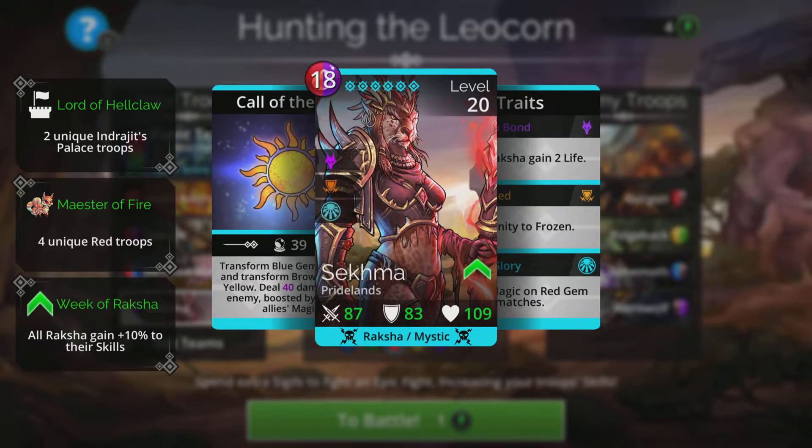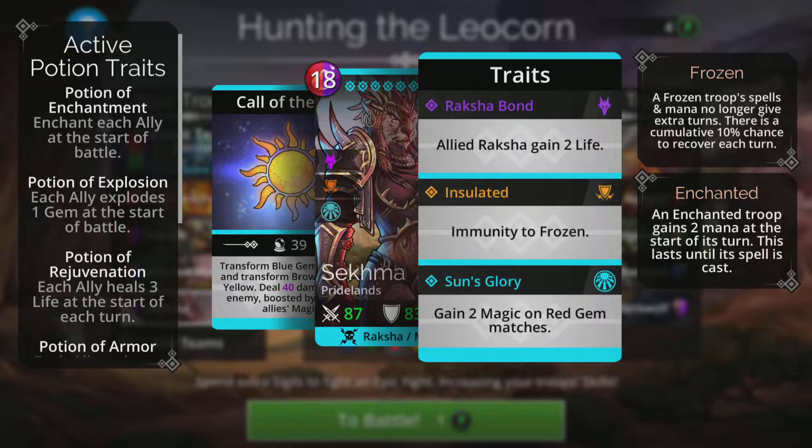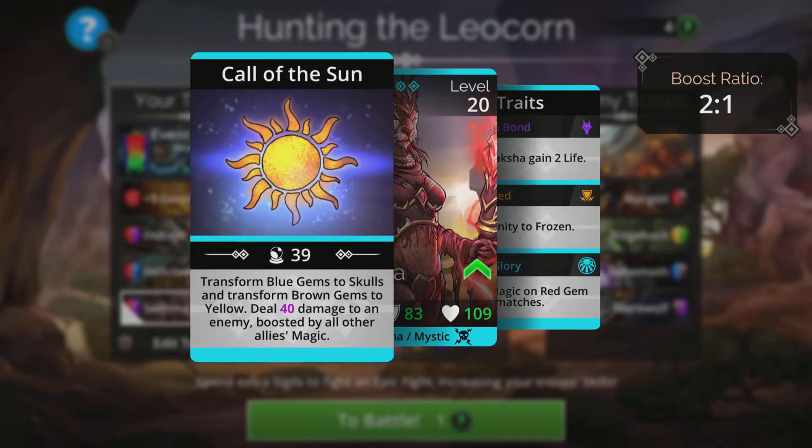Sekhmer's pretty powerful as well. She gains two magic on red gems, which we'll be doing often, and transforms blue gems to skulls and brown gems to yellow. In my case she deals 40 damage to an enemy, boosted by all other allies and magic — that can one-shot many high-level opponents really easily.